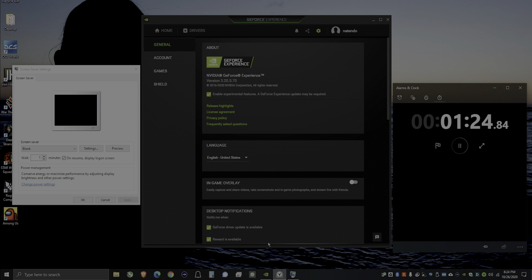NVIDIA software thinks that a video game is being played, and it forces your monitor to stay on to run that in-game overlay. So the way you fix that is you just go to your GeForce Experience and disable the in-game overlay. Hopefully they'll patch it up in the next update, because I do like using it for frame counting, live streaming, or just recording video in the background if I'm not using OBS. That's how you fix it — that's how you get your monitor to go back to sleep. Hope this helps, thanks for watching.